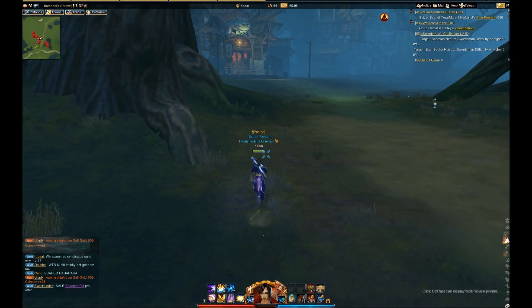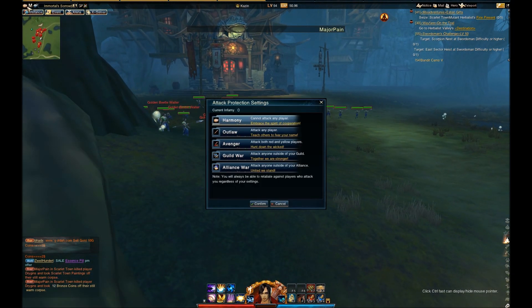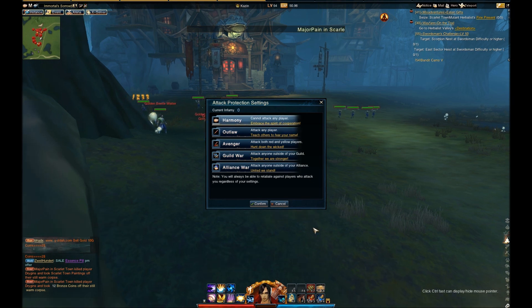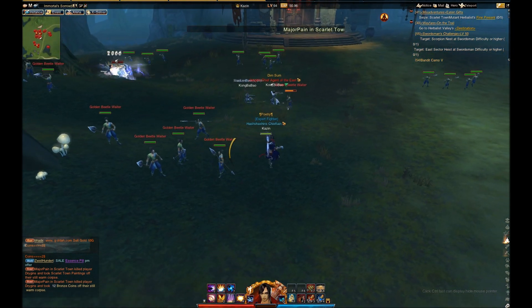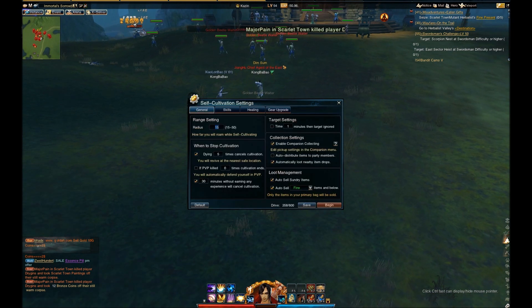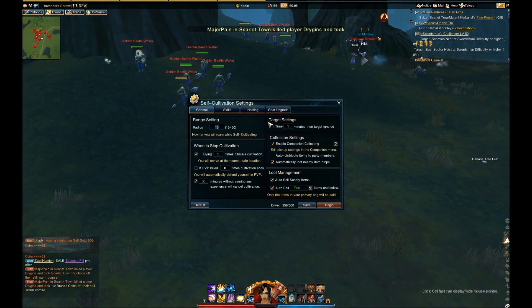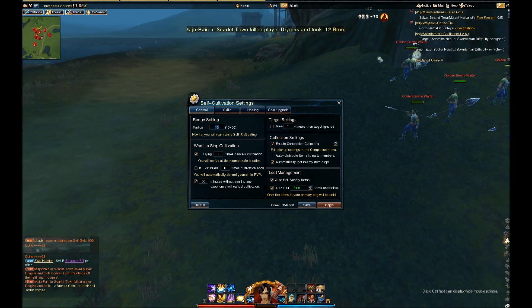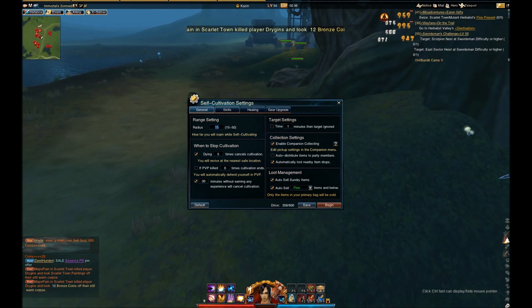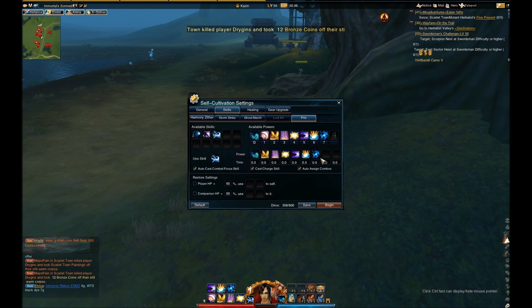To get these pink and red names, you must be an outlaw or change your PvP settings to outlaw and begin killing a bunch of random people or people that don't attack you first. You will automatically defend yourself in PvP, and you will also be able to use skills in PvP if your character is attacked during self-cultivation. Whatever you set in this skills menu is what skills they will use, but I'll get into that a little bit later.